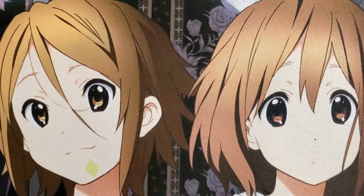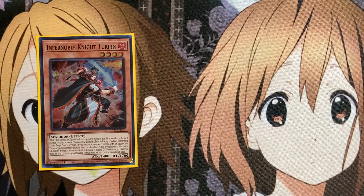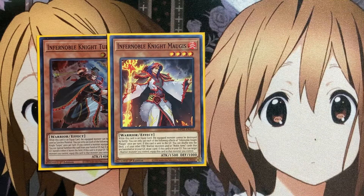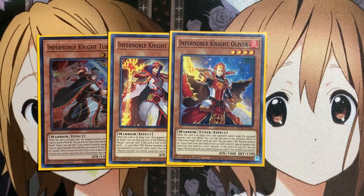Also, the one copy of Infernoble Knight Turpin: while it's an equipped card, the monster can be treated as a tuner. And if you control a monster equipped with an equip card, you can special summon this card from your hand or graveyard — though if summoned from the graveyard, banish it when it leaves the field. That gives you an easy level 4 setup. We also have the one Infernoble Knight Mogus: when it's an equipped card, the monster cannot be destroyed by battle, and you can shuffle up to three of your Fire Warrior monsters and/or Noble Arms cards that are banished or in your graveyard to draw one card. And the one copy of Olivier: while it's an equipped card, the monster cannot be targeted by card effects, and you can send one Fire Warrior monster or equip spell from your hand or field to the graveyard to special summon this card from your hand as a level 1 monster.